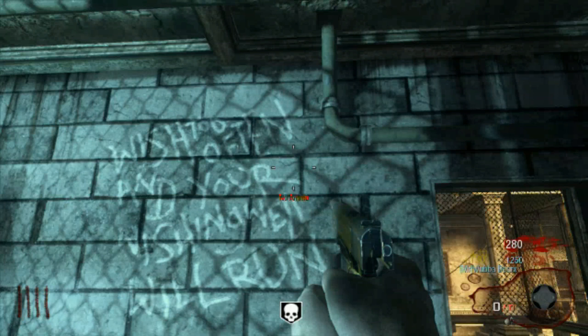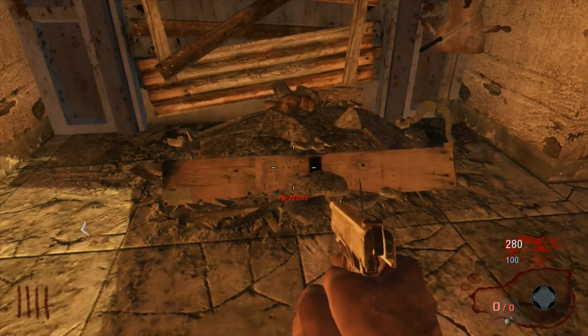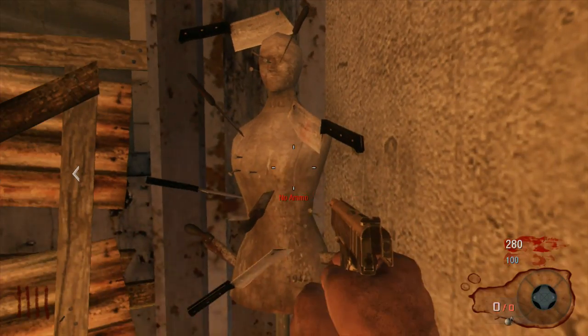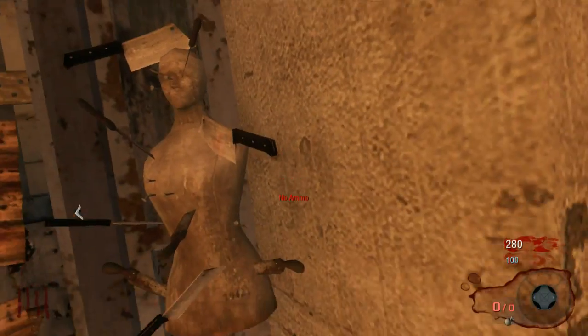What if that ghost girl on Buried was a subject that Richtofen tortured at Verrückt and she's haunting him there? Because this map's name, Verrückt, means 'crazy' in German. The theory at the time was that Richtofen would test and torture people at this place — that's why you see knives and butcher knives all around the map, and how he got the nickname 'The Butcher.'